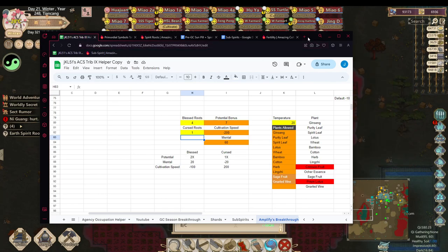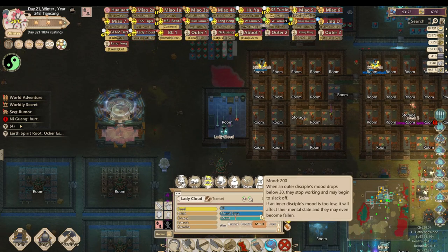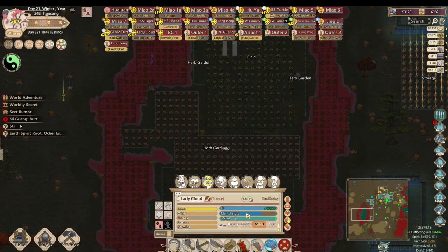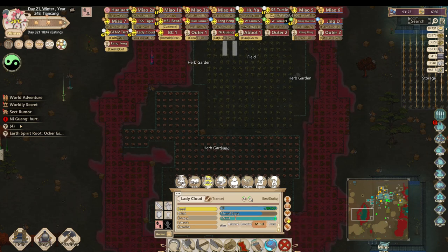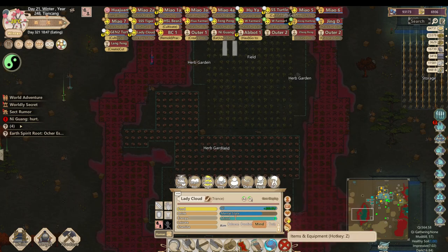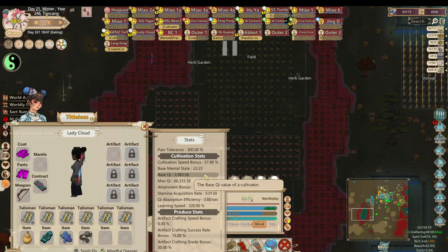My nimbus disciple is missing some mental state, and I'm not sure I can keep it above 95 during the golden core breakthrough. I want to grow some spirit roots in this plot of land set up such that this cultivator gains mental state from the spirit roots. Let me check their base mental state first — their base mental state is 23.